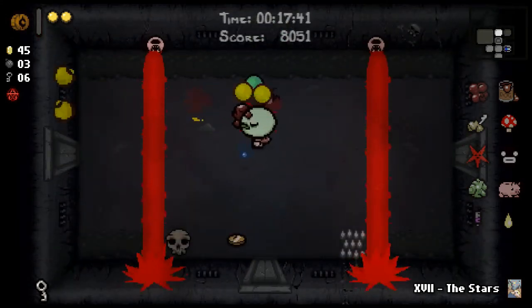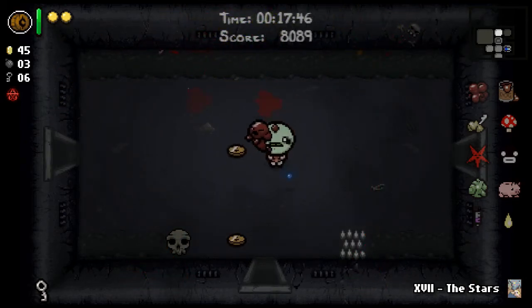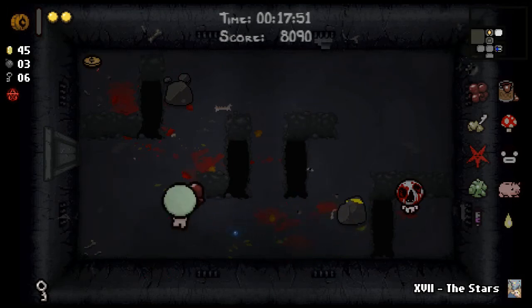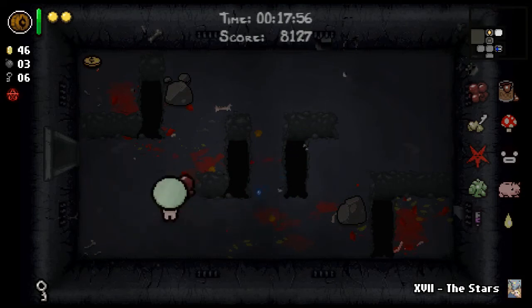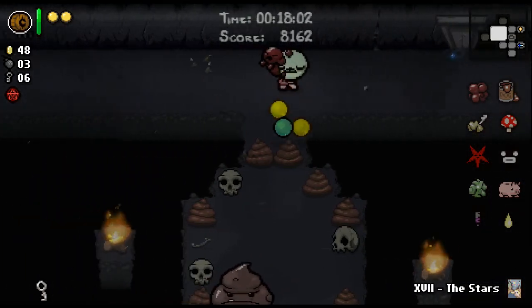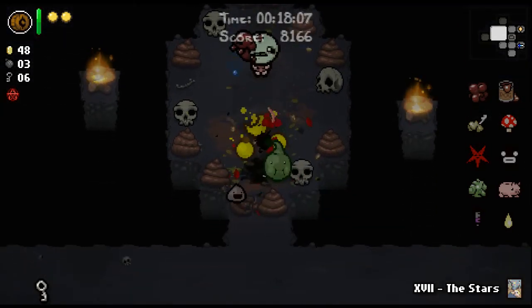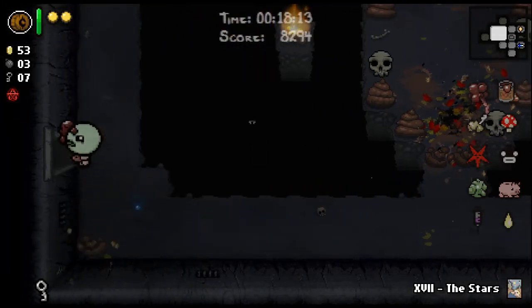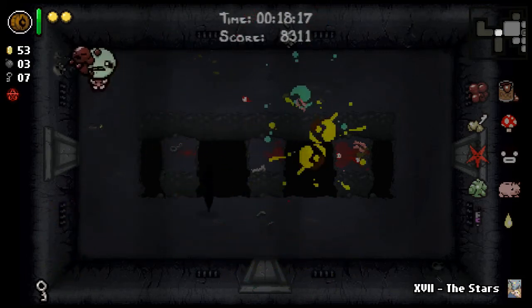The most important trinket is swallowed penny. It gives you a guaranteed coin drop whenever you get hit. That's extremely important for very hard fights like Hush, where the fight will last a long time.